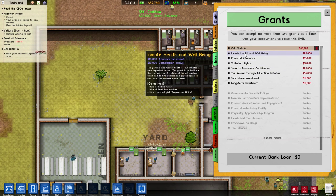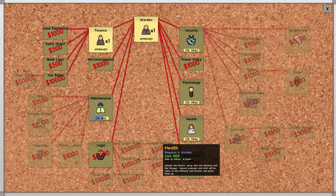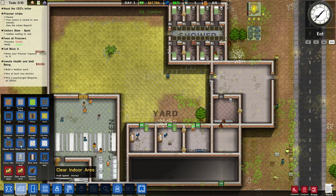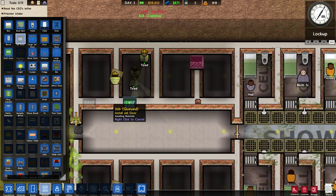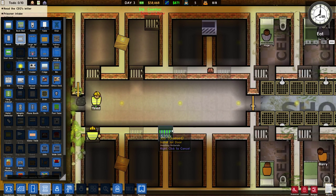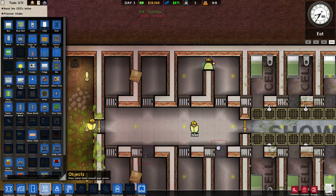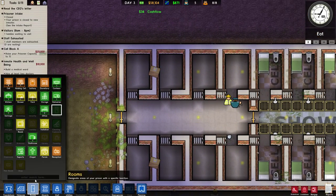I'm going with cell block A because that just requires having 15 cells, which is super easy and something we need to do anyway. I'm also going with inmate health and well-being because I'd like to get the hospital set up and we should be unlocking health soon. Let's go ahead and make another set of cells for the next round of eight prisoners. These workers can be dumb sometimes — okay good, it actually didn't take them too long. There's also a random door that appeared for no reason.